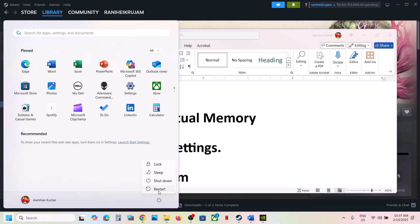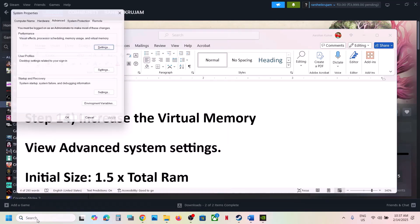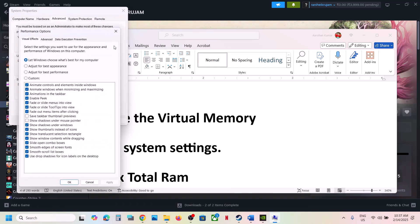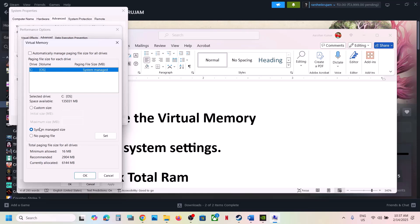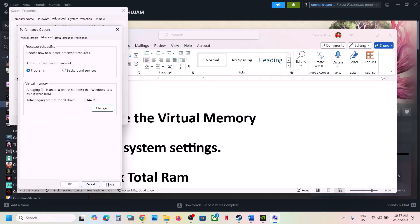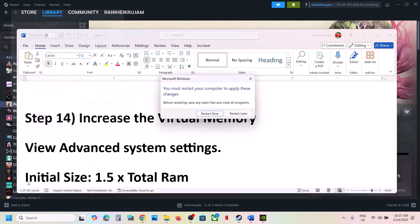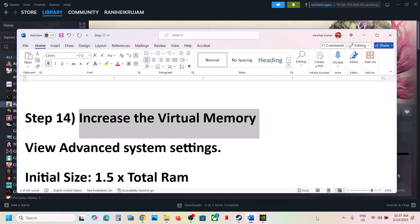After the system restart, launch the game and check. Still not working? Go back to View Advanced System Settings, click Settings > Advanced > Change, uncheck the automatic box, select the drive where the game is installed, select 'System Managed Size', click Set, then OK. Your computer will ask to restart — make sure you restart. Still not working? You can increase the virtual memory.